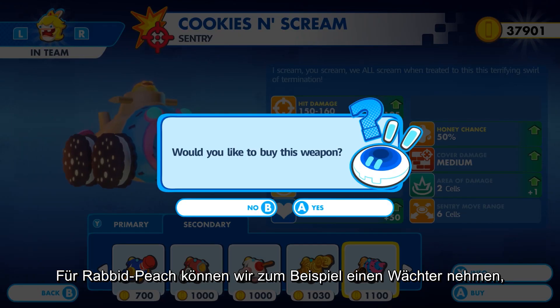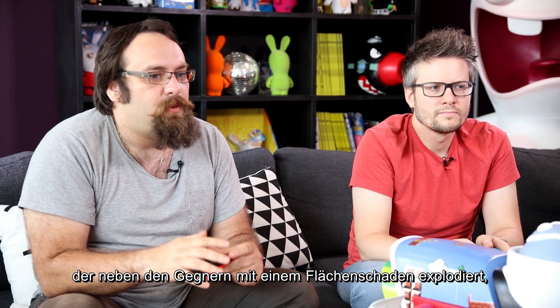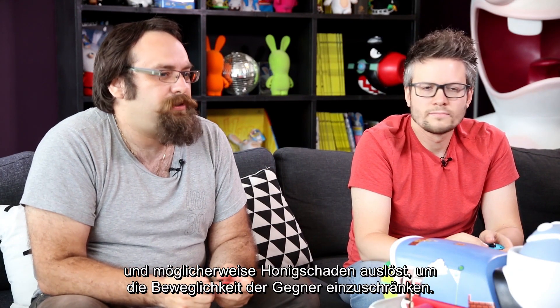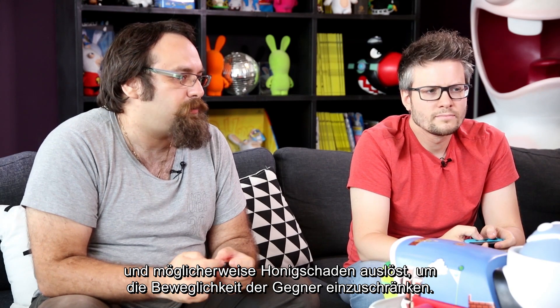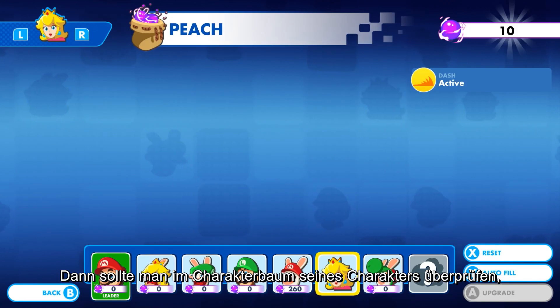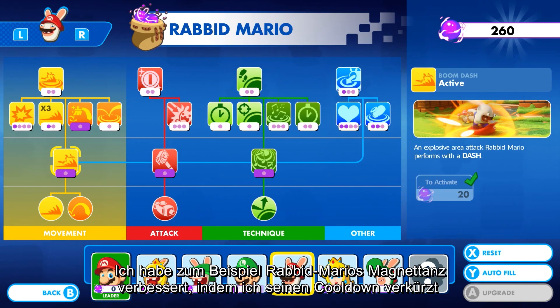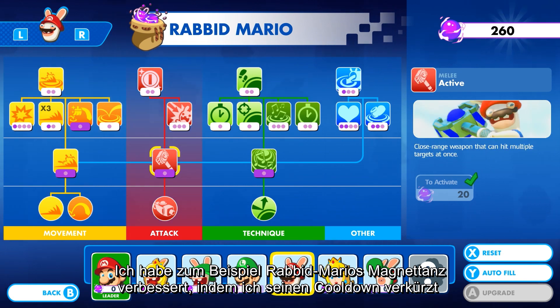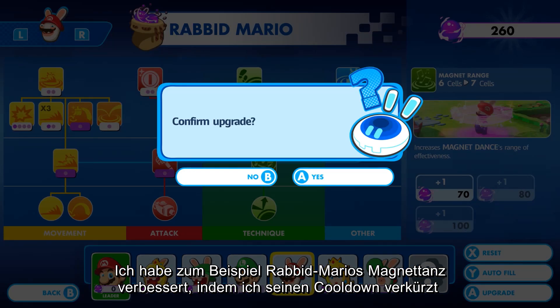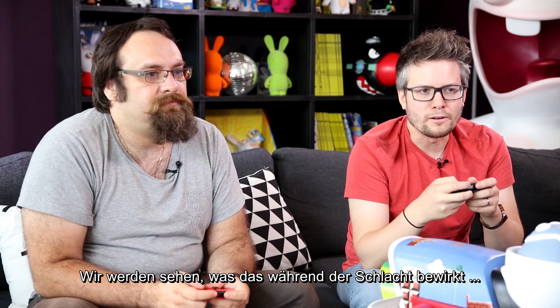For Rabbid Peach, we can have a sentry which explodes near the enemies with an area of effect, and potentially trigger honey damage to reduce enemies' mobility. You also want to make sure you have all the upgrades you want in your character skill tree. For example, I improved Rabbid Mario's Magnet Dance by reducing its cooldown and extending its repave effect. We'll see what it does during the battle.